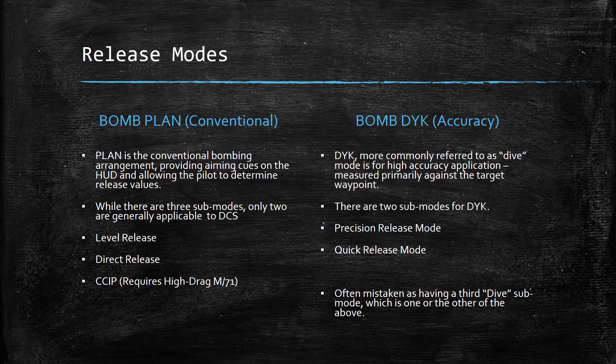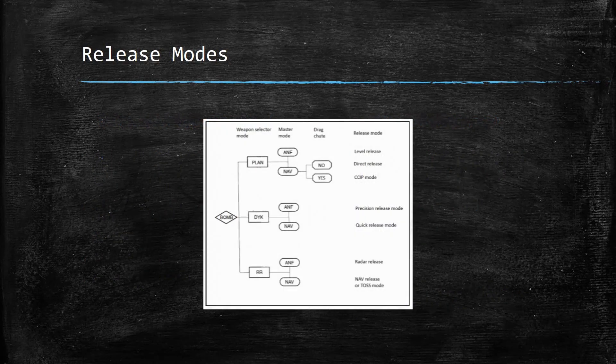Last on the list is Bomb DYK, which is an accuracy mode more commonly thought of as dive bombing. It's measured primarily against the target waypoint, and the CK37 will actually determine release — you are for the most part putting yourself and the aircraft into the proper profile to hit the target. There are two sub-modes for DYK: precision release and quick release. It's often mistakenly thought there's a third dive sub-mode, but precision release and quick release are both dive bombing approaches, so there's no separate individual dive bombing mode.